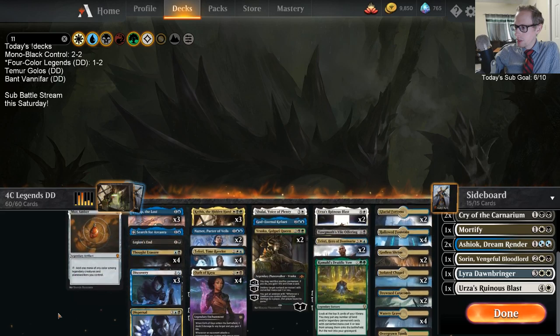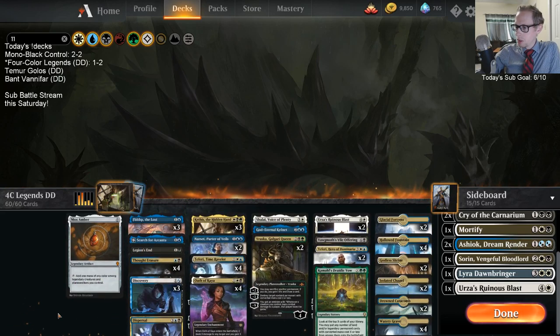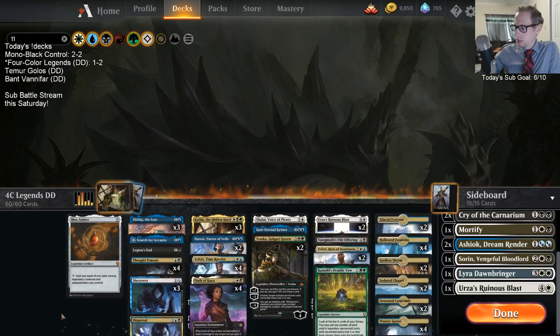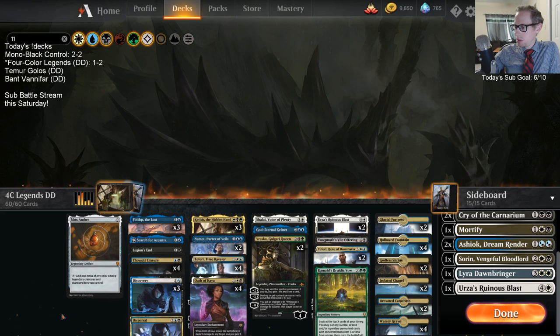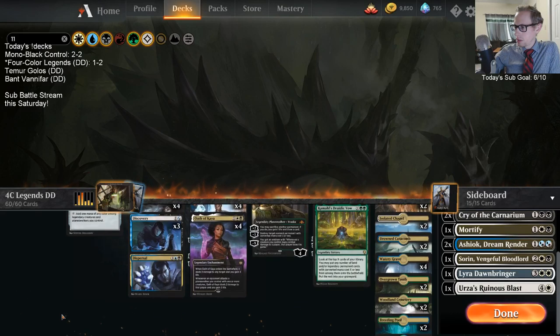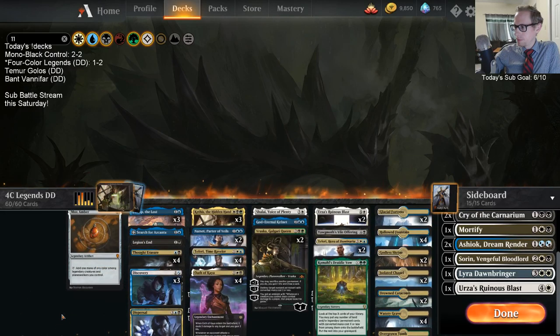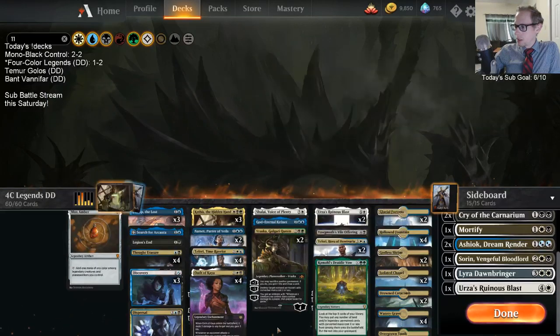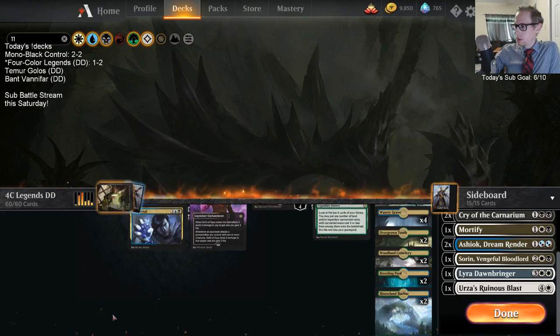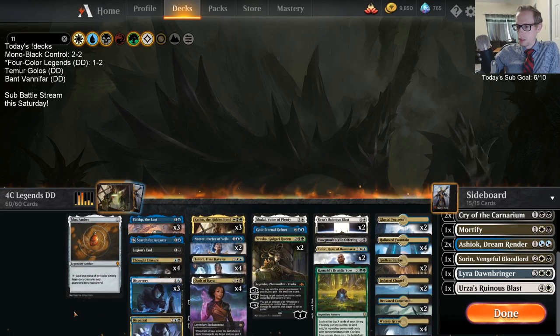There are only ten white sources in here - no wonder it was difficult. Ten white and eight green. Blue has sixteen sources and black has fourteen. Yeah, that's a lot of blue - probably needs a little less blue, like one less blue, another white, another green.